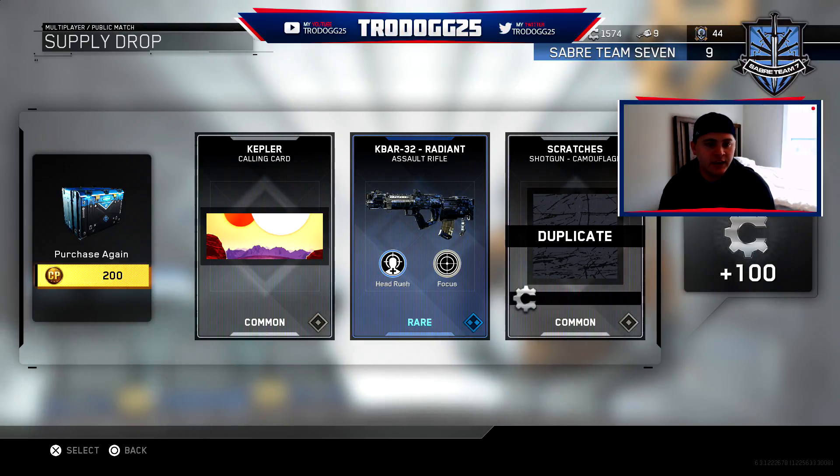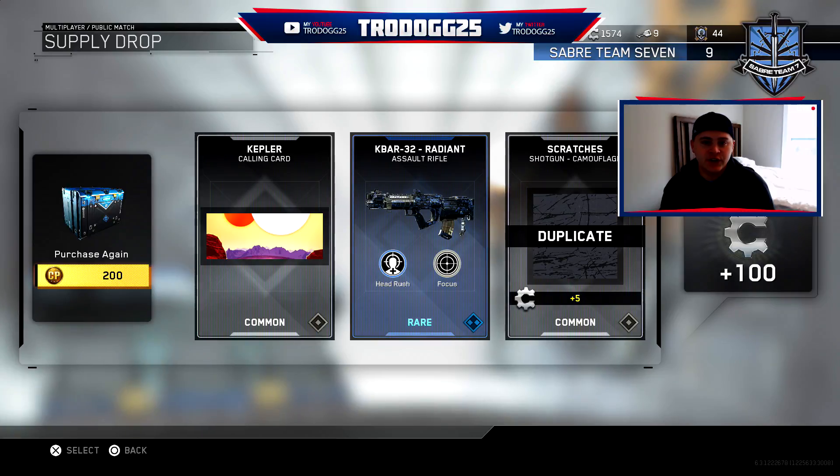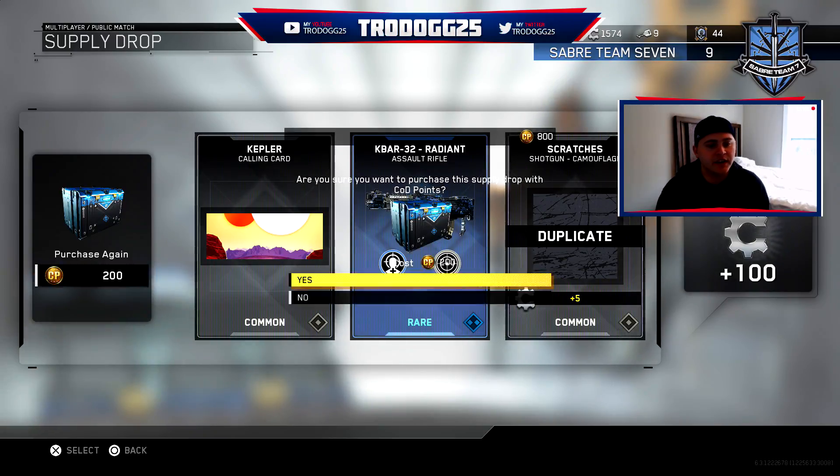So we got the Kepler calling card, and we got the next version of the KBR which is kind of cool, so now I don't have to buy that. It gives me more head damage and it also gives me less sway while looking down my sight, so that's going to be a little more accurate for me. Plus I got a 100 salvage bonus which is freaking amazing, I'm absolutely pumped about that. Let's go on to the next one.